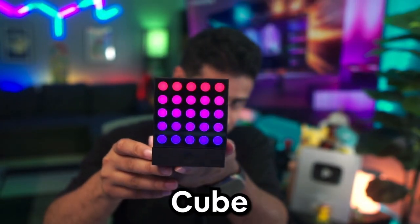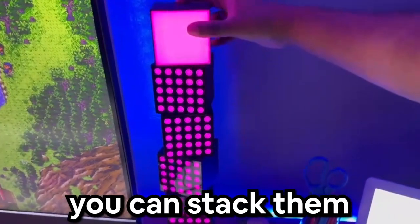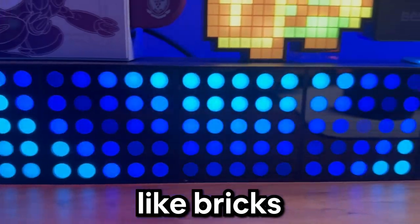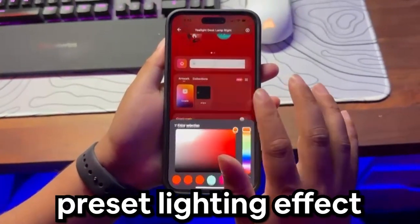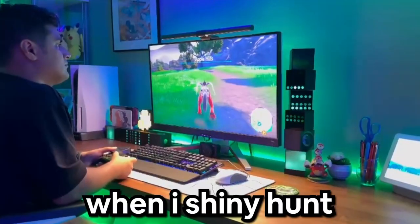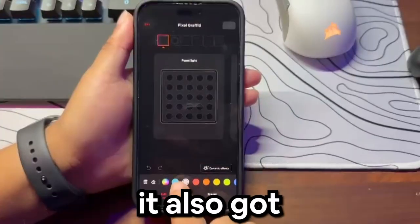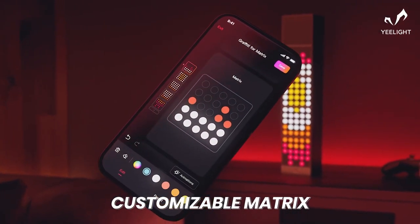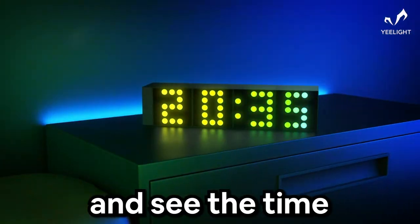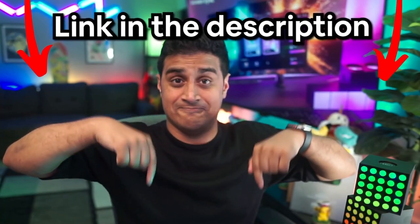This video is sponsored by Yeelite. This is the Yeelite Cube, the Panel, the Matrix, and the Spot — it has become one of my favorite lighting accessories on my desk. You can stack them vertically or horizontally like bricks, and even twist them for aesthetic reasons. The Yeelite Station mobile app has tons of preset lighting effects and DIY color options. When I shiny hunt a specific Pokemon type, I like to change the lights to match: red for fire, blue for water, and green for grass. There's also a graffiti mode, clock mode, and a music flow feature where the panels react to sounds. The purchase link is down in the description.